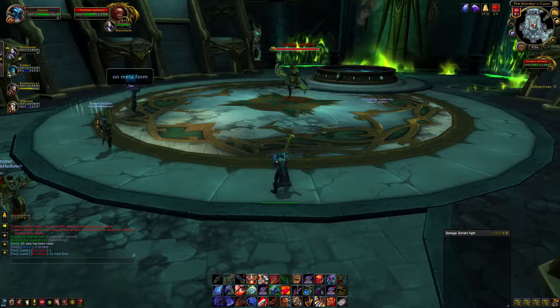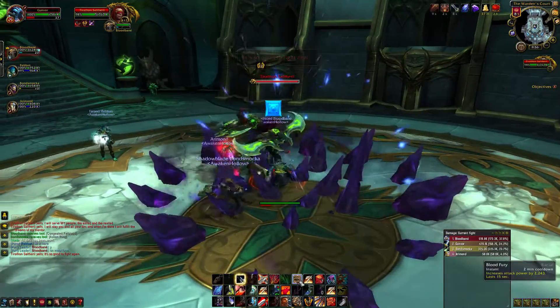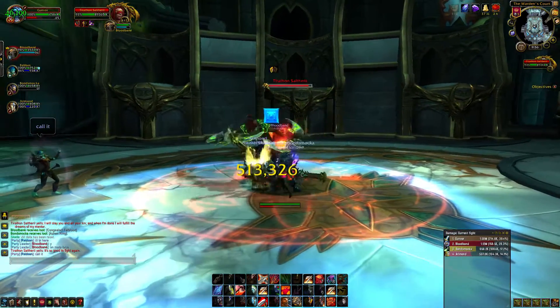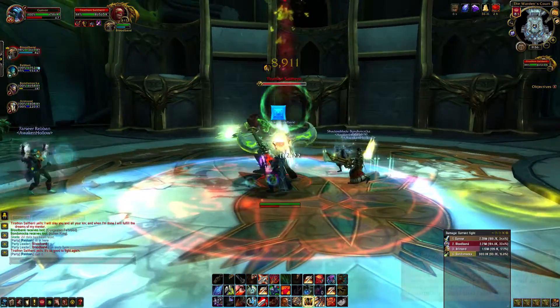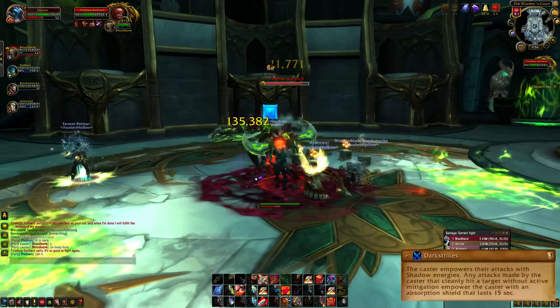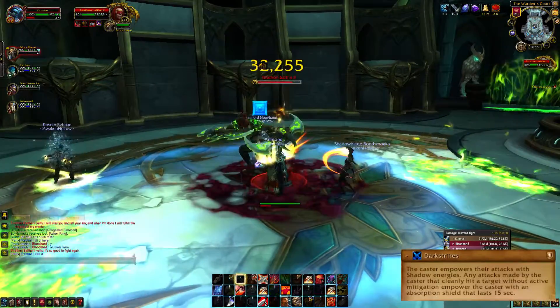The first boss is Theraton Seltheril. He's an interesting boss as the strategy varies from week to week, but I'll try to cover everything. Starting with his base abilities: he will use Dark Strikes on himself, which is a buff that makes his hits give him a shield if the target hasn't used an active mitigation. Should this go off, just DPS the shield down.